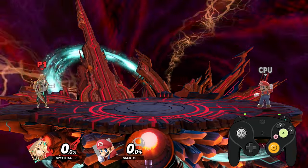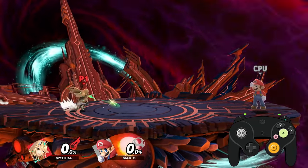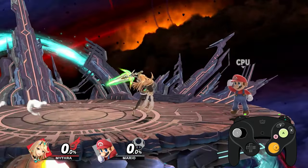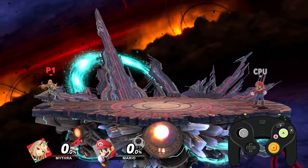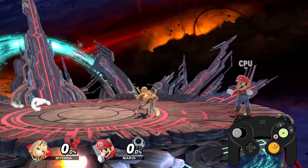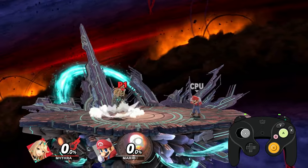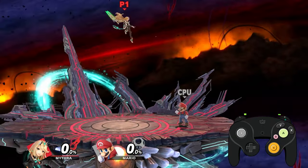First, let's talk about the controls you'd want to use for this character. Use whatever makes you feel most comfortable, but some things I'd highly recommend: use tilt stick because Pyra and Mythra's tilts are very beneficial. You're definitely going to be down tilting, forward tilting, and up tilting a lot. I also like to have L as jump because it feels more comfortable doing jump aerials.